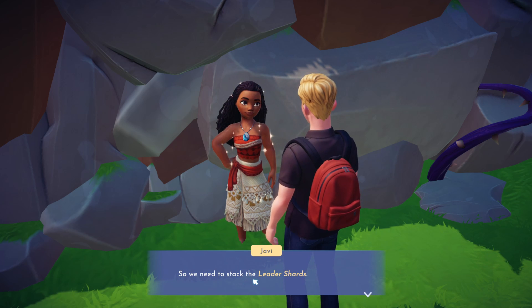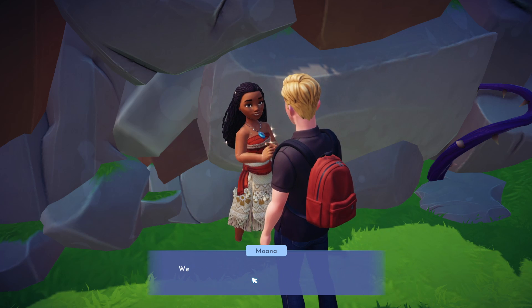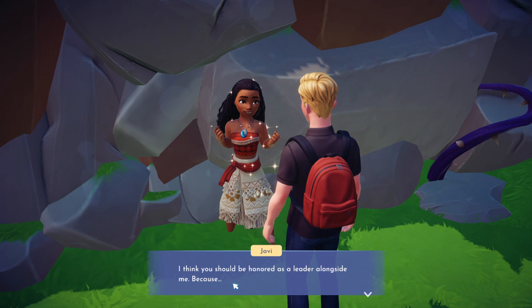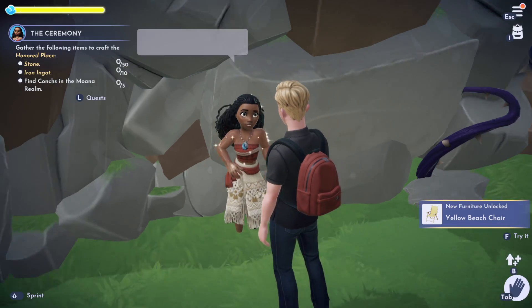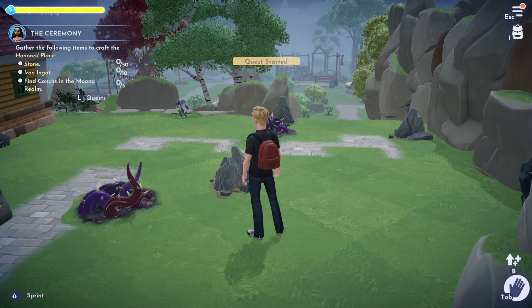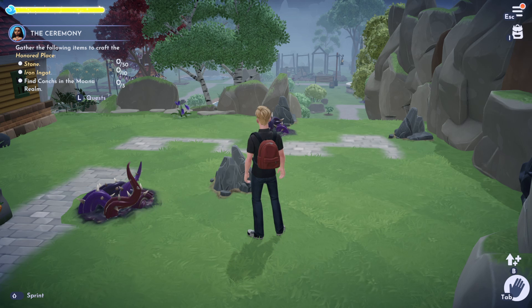So we need to stack the leader shards in an honoured place. We don't have one on the island, so we should build it. Moana gives us the leader shards back and says that you need to get 10 iron ingots, 50 stone, and find three conches in the Moana realm.